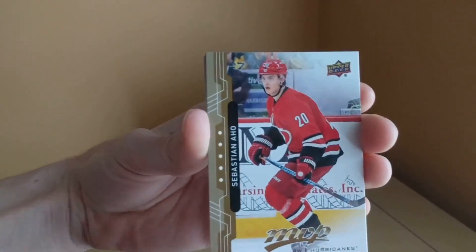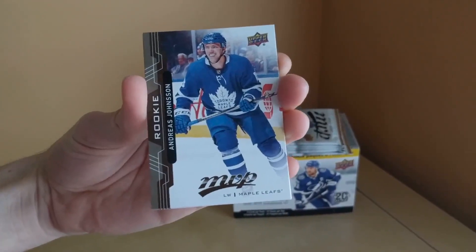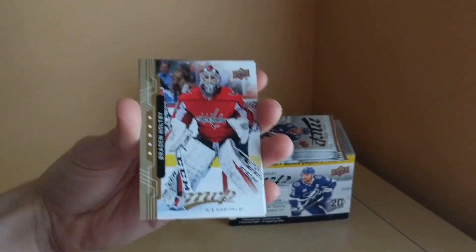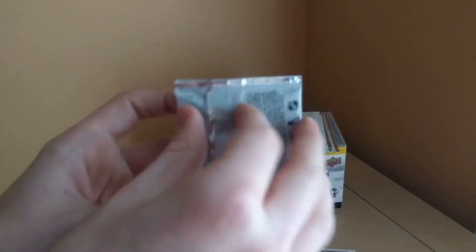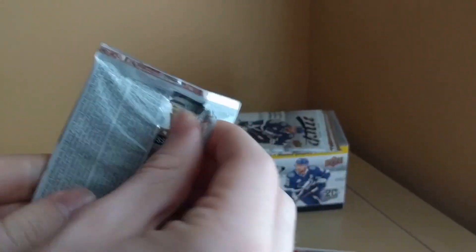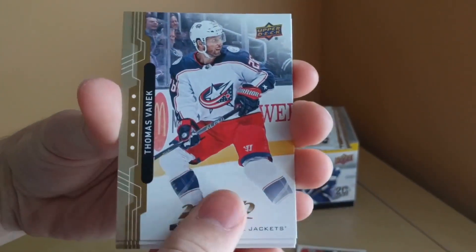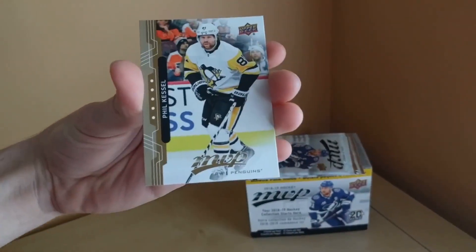We've got Sebastian Aho, Alex Radulov, and Andreas Johnsson rookie — probably one of the better holdover rookies to get from the Toronto Maple Leafs. The entry level credentials would be a great pull here. Also Holtby and Shea Weber. Tomas Vanek, John Carlson, Nick Leddy, Corey Perry, and Phil the Thrill Kessel — all base.